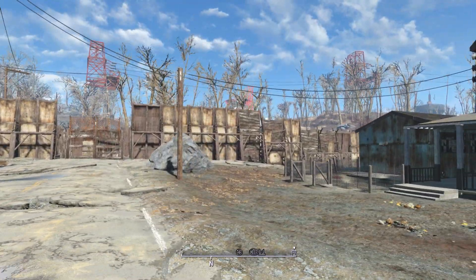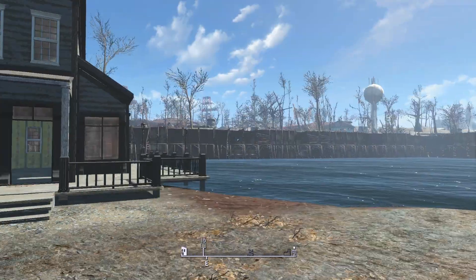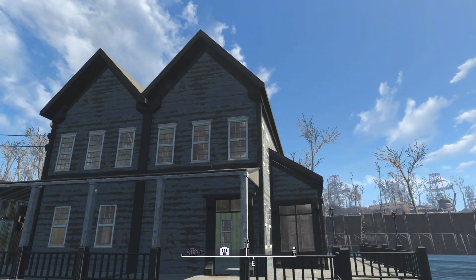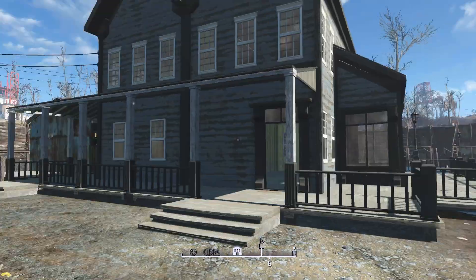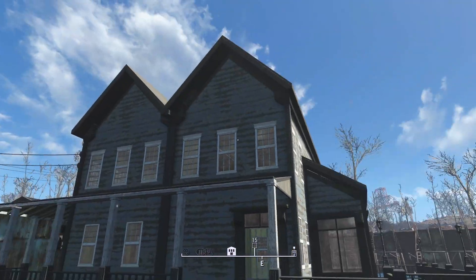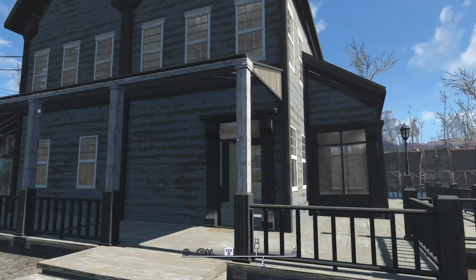Welcome back, Wastelanders, to the continuation of my build at Taffington Boathouse. In the last episode, we put up the walls around the entire place, including a couple of gates, and in this episode I want to tackle the house again and try to fix some of these little issues that I've been having.